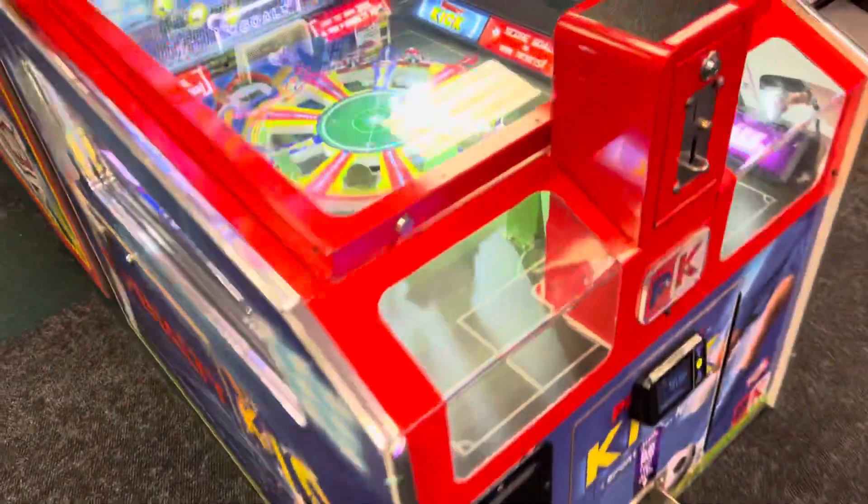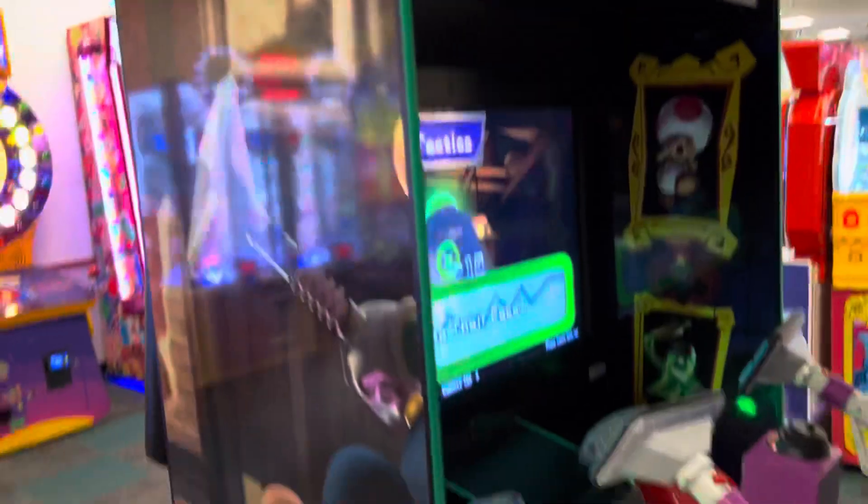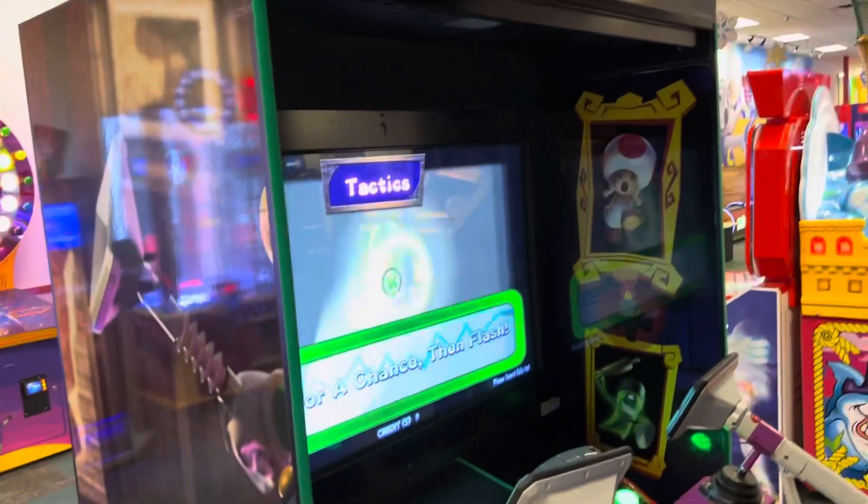Over here there is a Petly Kick — it's a token action game. Here's Fruit Ninja FX. And over here is Luigi's Mansion Theater Game. Looks pretty cool; it's a two-player version. I've seen this at a few other stores. There's Luigi on the front. Pretty cool for a Chuck E. Cheese especially.